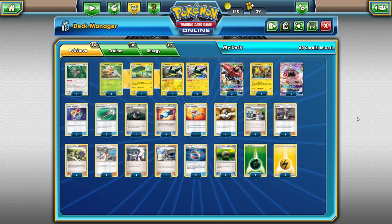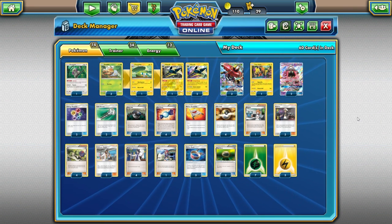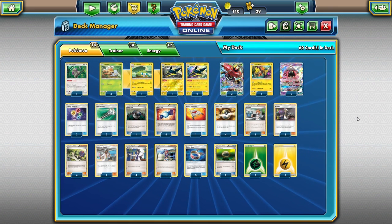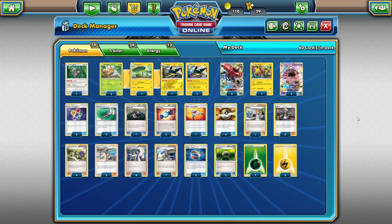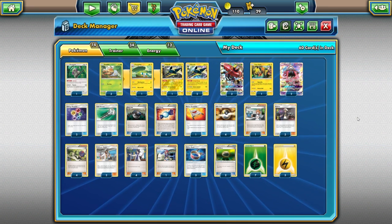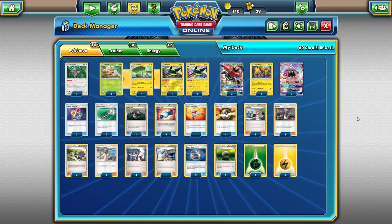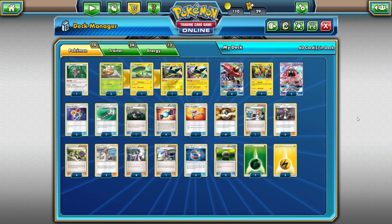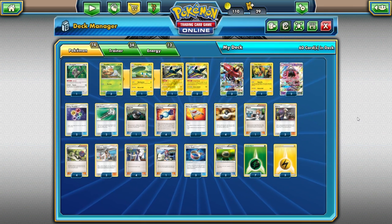Ideally you either want Bridget in hand or you can Wonder Tag with Topolele to get it. We want to make sure we have a couple of Grubbins so they don't get knocked out, plus Tapabulu. On items, we're playing four Ultra Ball and four Rare Candy to go for that turn-one Bridget and turn-two Vika Vault — that's really critical. If you're not getting Vika Vault out you're in serious trouble because you have to manually attach to Tapabulu, and taking three or four turns to set up means it'll get Guzma'd and knocked out quickly.